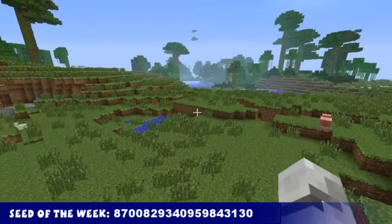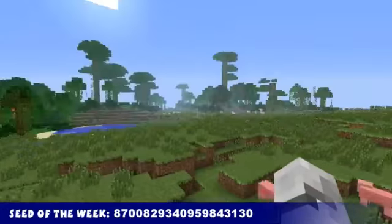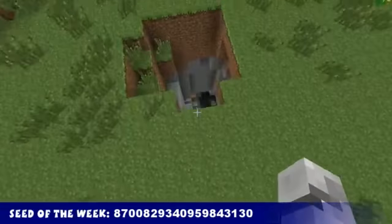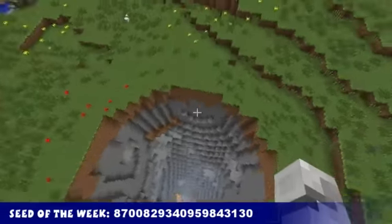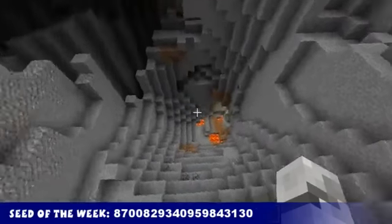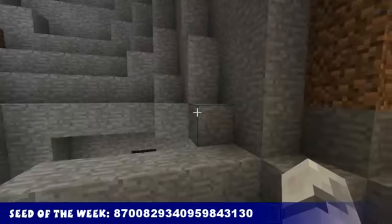Welcome to this week's Seed Spotlight. This week's seed is 8700829340959843130 - yeah, that'll be in the description because I'm not saying that again. You spawn in a plains biome. The best thing is this hole that goes down pretty deep - it's like a meteorite has hit the land and gone straight through. It's even got lava at the bottom. You go straight down to lava level and you can see the top from lava level - it's kind of crazy.